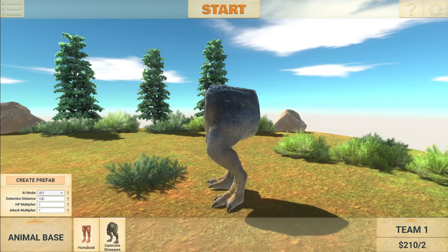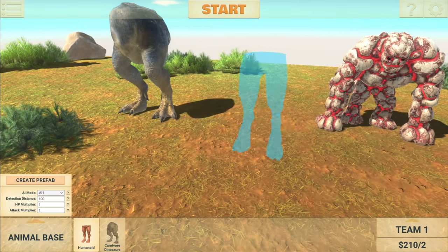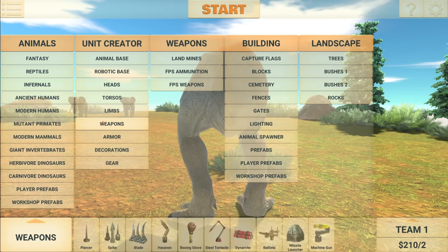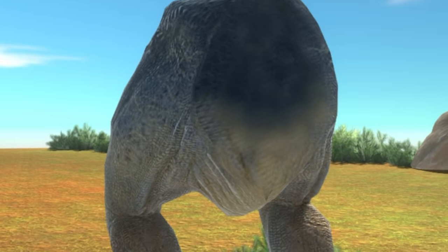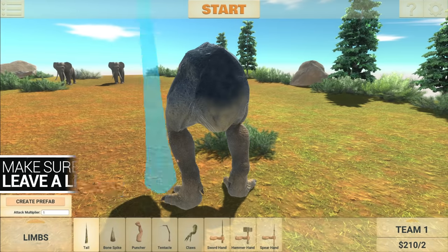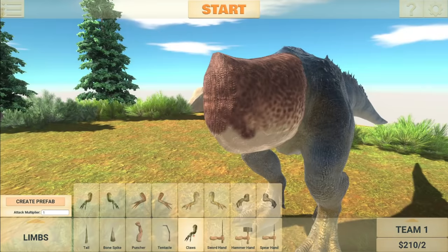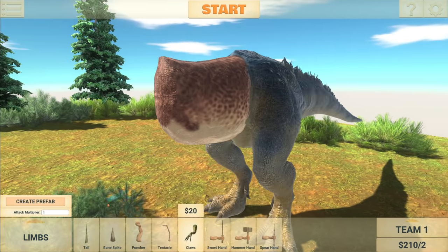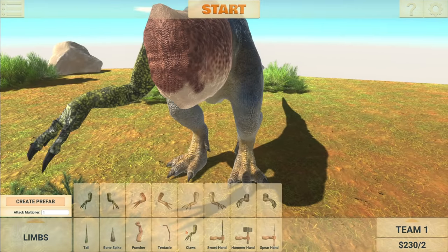It looks really strange. We also have some new humanoid legs as well, including the demon legs. I am very intrigued to see where your suggestions go with this one. We can even add tails now — that's a Spinosaurus tail right there. And we can also add claws. Let's go for these claws here — we can even scale them up. That thing looks terrifying.